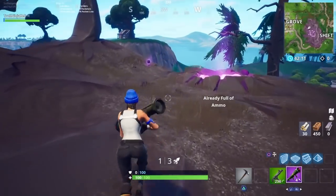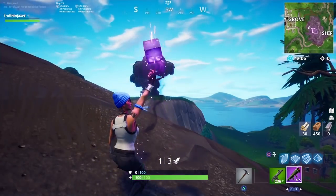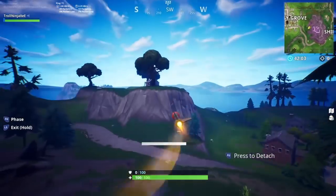The glitch is pretty simple and easy. The only thing you guys are going to need for this glitch is a guided missile. What you have to do is grab the shadow stone, and as soon as you see the shadow stone in your hand, you have to shoot with the guided missile.